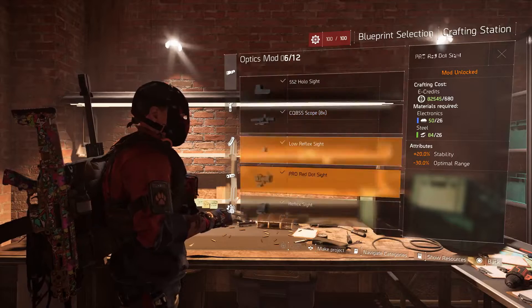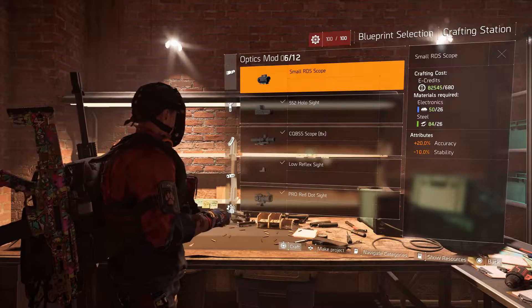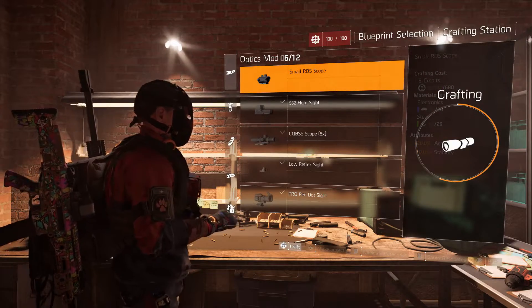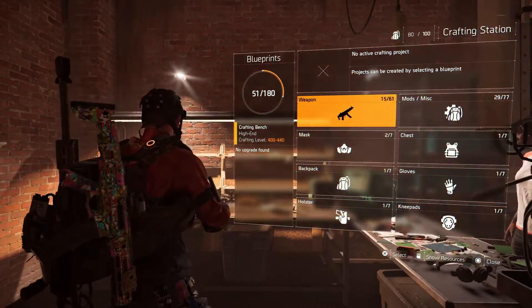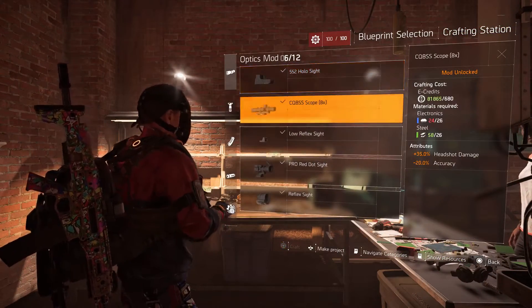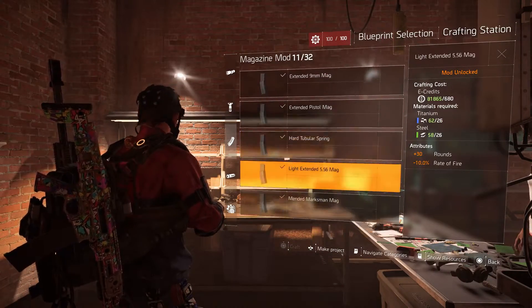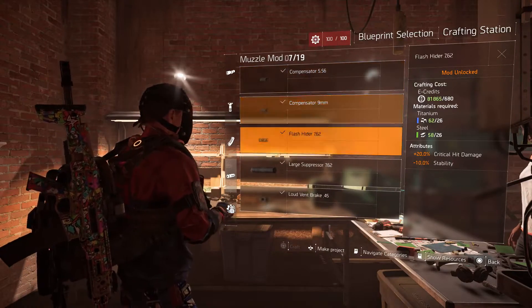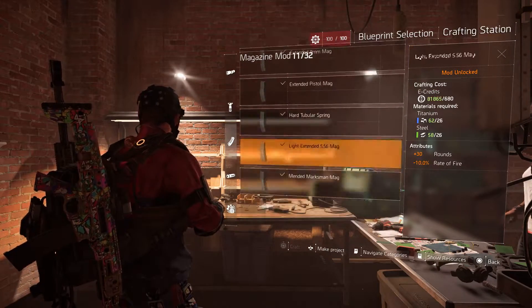Once mods are unlocked via perks, you still need to craft them once at the crafting table. The key thing is you only ever need to craft each mod once — I'll demonstrate now with a Small RDS Scope. I press square to craft it, as long as I have the materials, and there we go — that modification is now unlocked forever. I can put it on any compatible weapon without ever crafting it again.